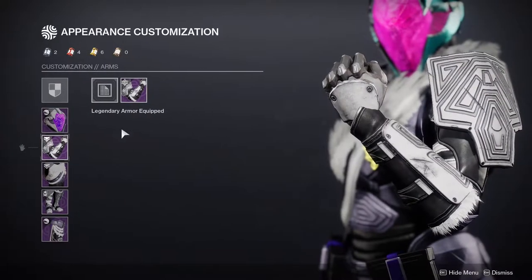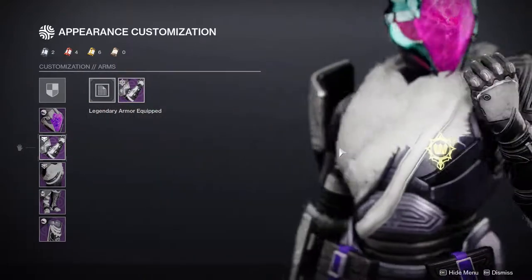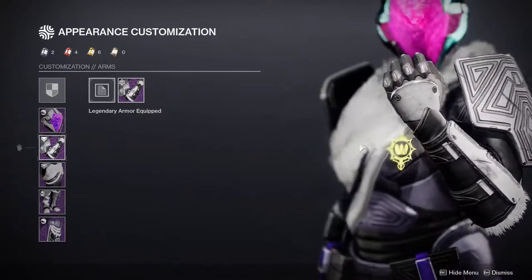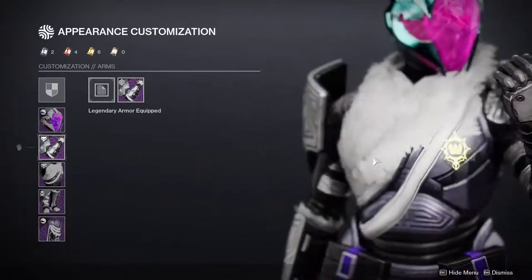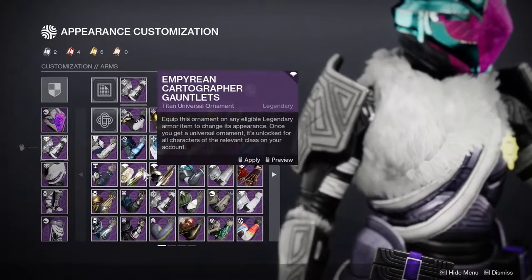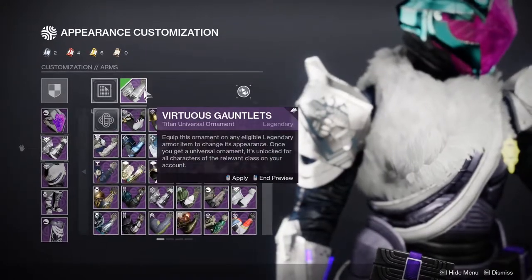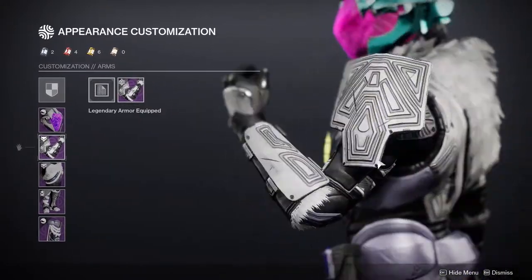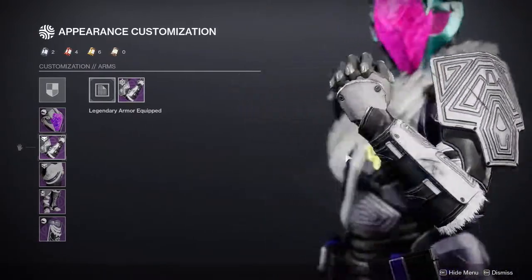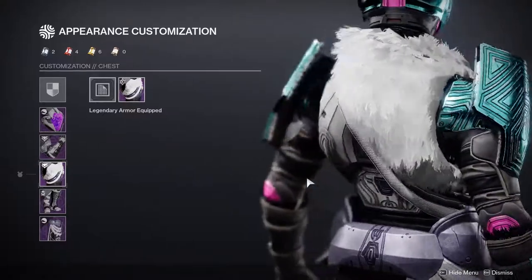I'm happy the arms are symmetrical — I hate an asymmetrical look, it's gross. My only issue is the pauldrons. When I see a Titan I expect an actual pauldron — something big and imposing. These look like acoustic foam panels people put on walls to dampen noise. Not the biggest fan of those.